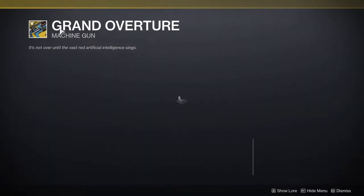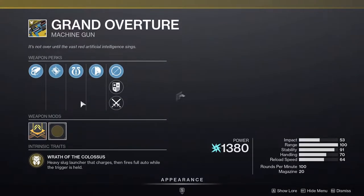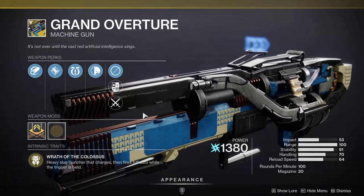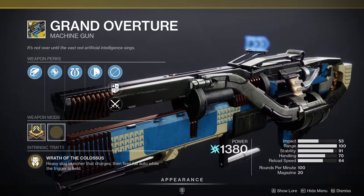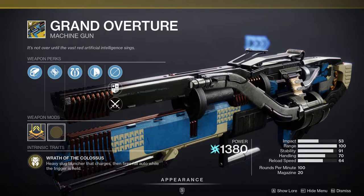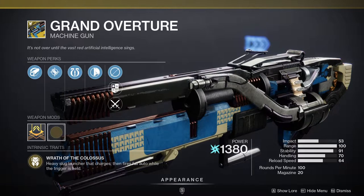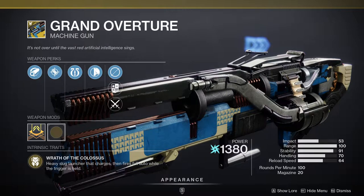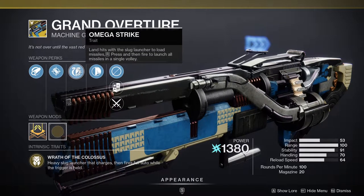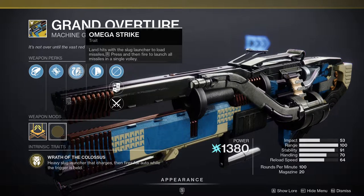The first one you're going to be looking at is Grand Overture — this is the new machine gun for this season. I've been using it specifically for the first mission and honestly it's pretty wild how much fun this weapon actually is. It's a heavy slug launcher that charges when fired, then fires full auto while the trigger is held. Once you start getting kills — or even hits if I remember correctly — you'll be able to activate the Omega Strike: land hits with the slug launcher to load missiles, then press and fire to launch all missiles in a single volley.